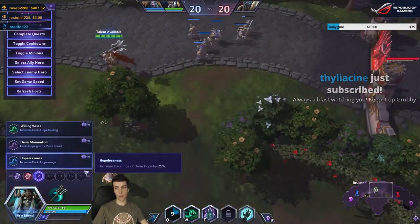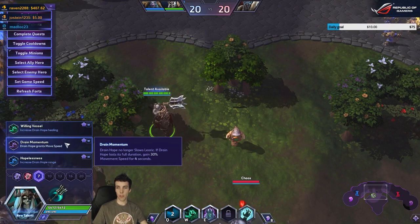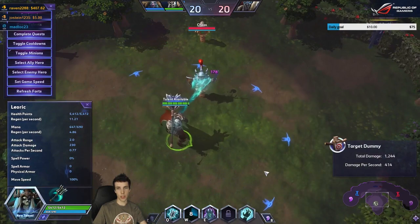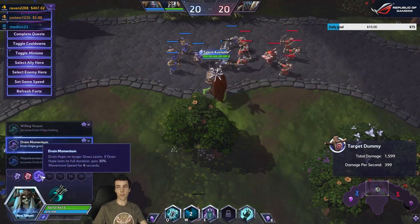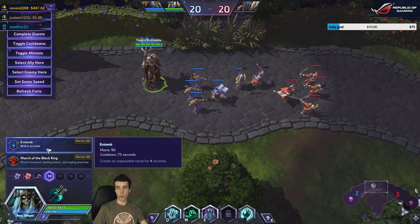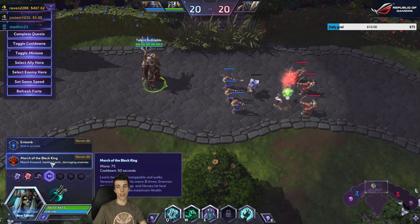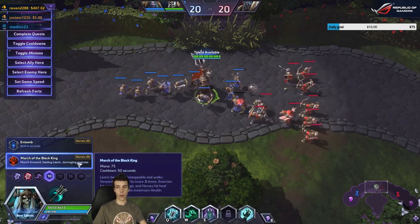Willing Vessel has been moved from four to seven, and Drain Momentum from 13 to seven. With Drain Momentum you gain movement speed of 100 and mount speed for about four seconds. Drain Hope range moved from level one to level seven. Entomb is still Entomb but its cooldown increased from 50 to 75 seconds. March of the Black King now has 12 percent lifesteal instead of seven percent and is on a 52-second cooldown.